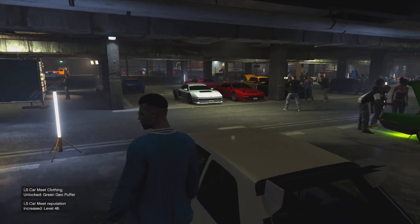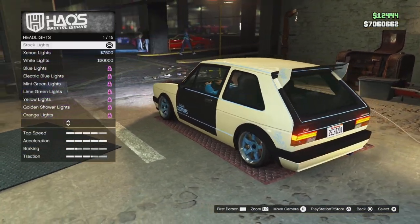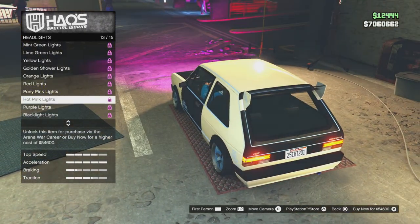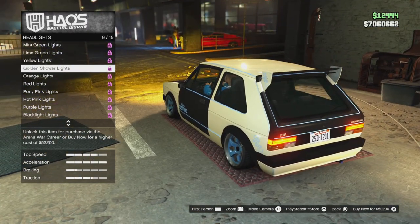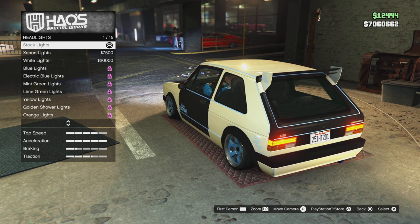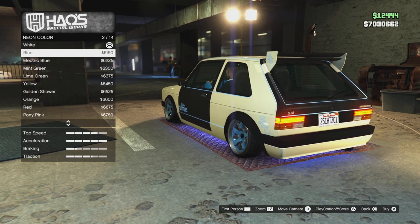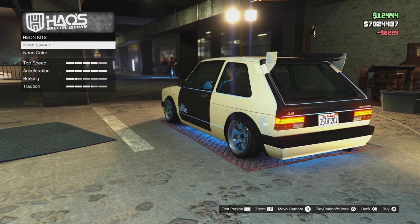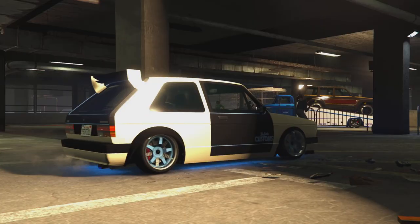That was a fun ride — I love this car already. Not the craziest speed obviously, but for a compact car this thing has excellent handling, one of the coolest. For our neon, I think we're gonna go with electric blue — that's probably the best bet. We could go with something crazy like blacklight to make it stick out even more, or maybe golden shower lights for that beautiful orange color. But electric blue is the move. If you have a tan crew color, that's a great option too.